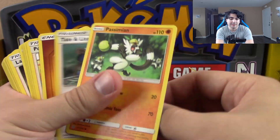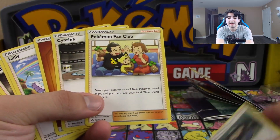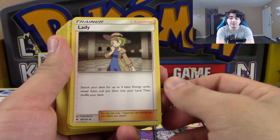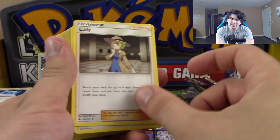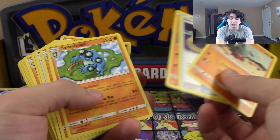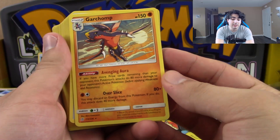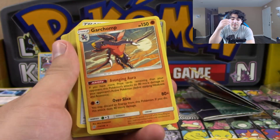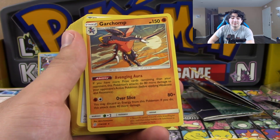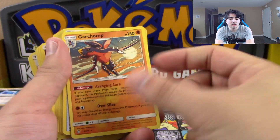So you're going to get Fighting Energy out of this. You get a Bunnelby, Tate and Liza again. A lot of your core supporters are going to be the same — Tate and Liza, Pokemon Fan Club, Cynthia, Lillie. Lady is also not a bad one — you search for four basics and add them to your hand. Certain Dex is actually not a bad card. So there's more Fighting Energy, a Gible, a Switch, Seismic Toad. You get Garchomp here from Unified Minds — this card is actually not too bad. Overslice for 80, with a Fighting Energy it does 40 more damage. And Avenging Aura: if you have more prize cards remaining than your opponent, this Pokemon's attacks do 80 more damage.